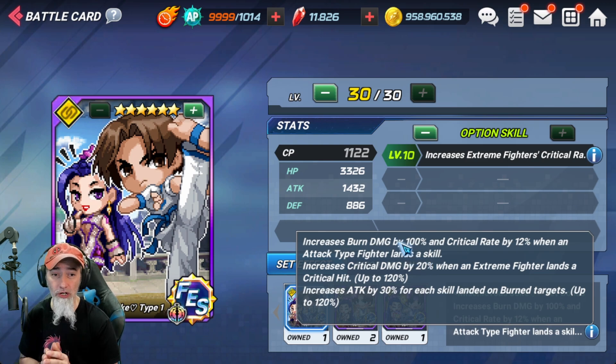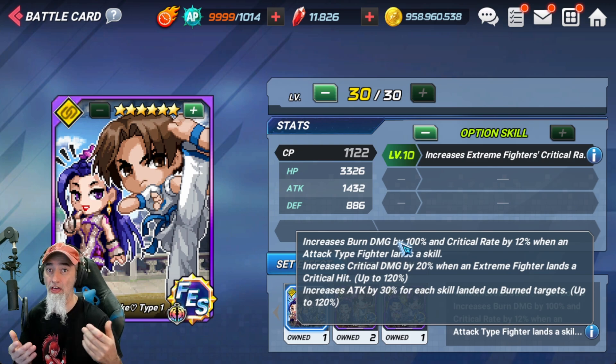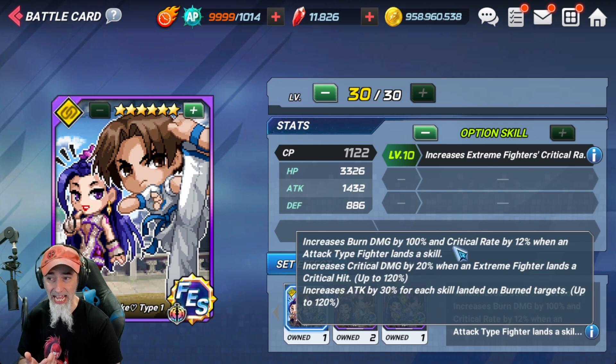This set is very strong for attack type fighters that have burn damage. Even if they don't have burn, if you apply a striker like Kusinagi — one of the best strikers you can use, especially in Guild Ray — and apply that burn from a striker, then use an attack type fighter while burn is being applied to the opponent, they're going to get all of these buffs: critical rate increased by 12 percent when the attack type fighter lands a skill. You don't even need to apply burn to get that 12 percent. You'll also get increased attack by 30 percent, stacking up to 120 percent, as long as the opponent is burned.